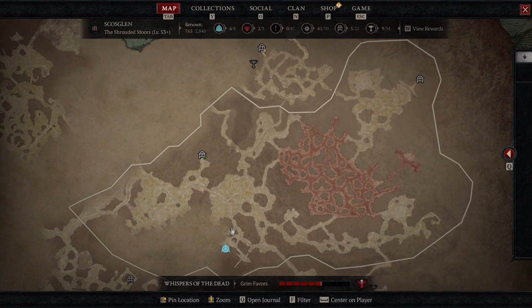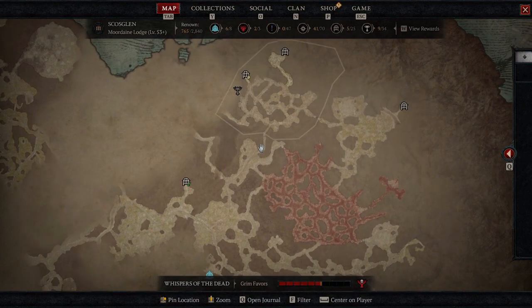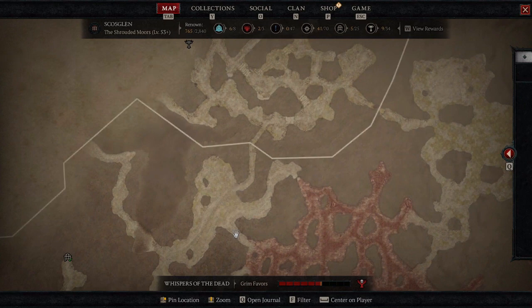You will probably approach this area from the south here from Tirmair. So you just have to go up here and go through the south section of Mordain Lodge and the north section of the Shrouded Moors.